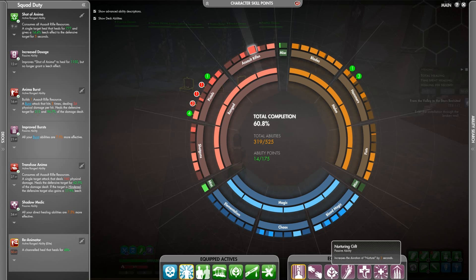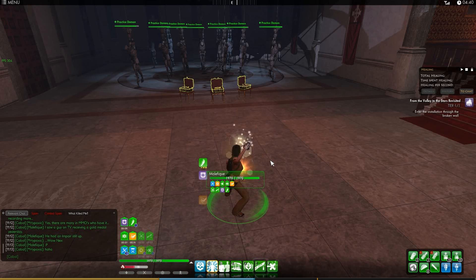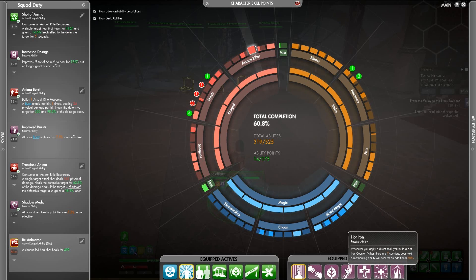My next passive is Nurturing Gift, which just means I can spam those abilities without refreshing Nurture so often — not a biggie. Hot Iron is where it gets kind of interesting. That racks up so quickly — you count up to 7 stacks, and then the next Nurture is a big heal. You'd probably get away better if you used it on Cauterize, but either way, that's how that works. It builds up incredibly quickly, and particularly if you can time the full 7 stacks for when you need to pop Empathy or Cauterize, that's infinitely better because it'll heal for a huge chunk.